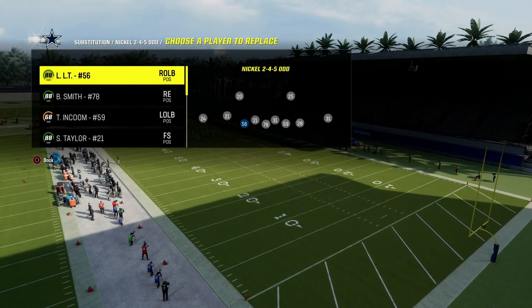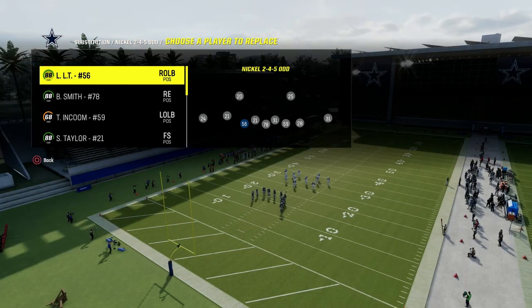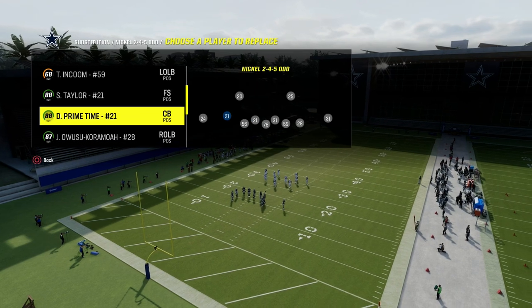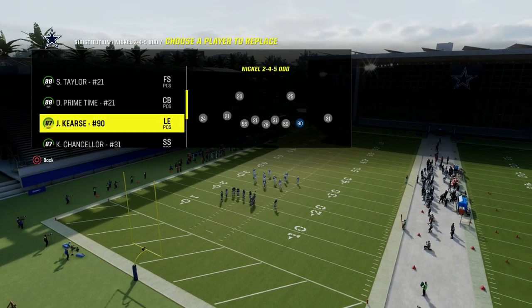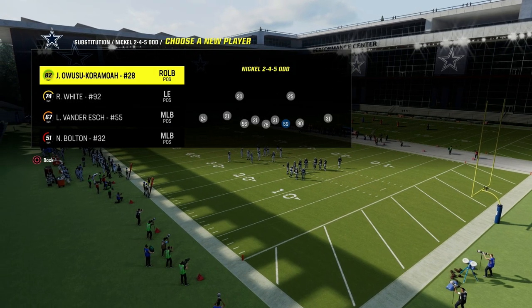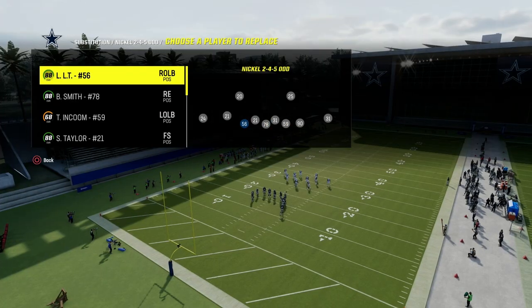It's only $10 to sign up, and this is my personal favorite blitz in the game. Now what we're going to be doing with this defense, we're going to be playing kind of a zone-based defense. You want to put your best and most agile players on the defensive line at these two defensive end slash outside linebacker positions.